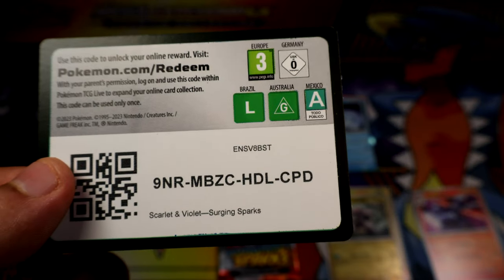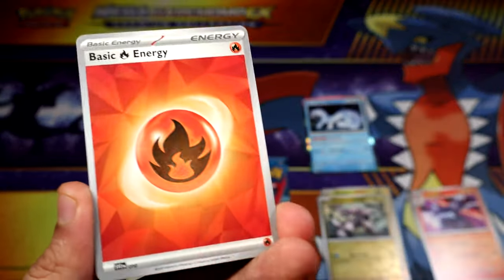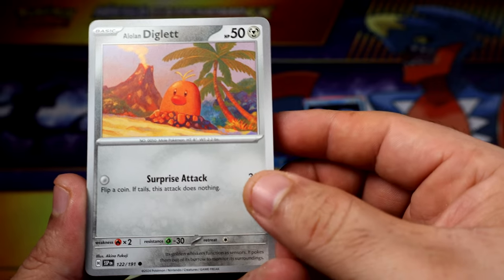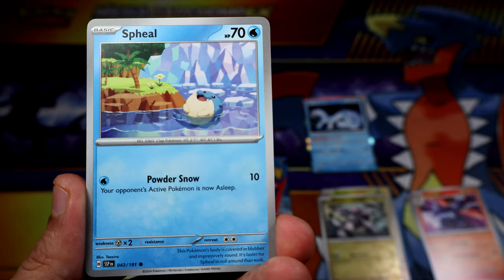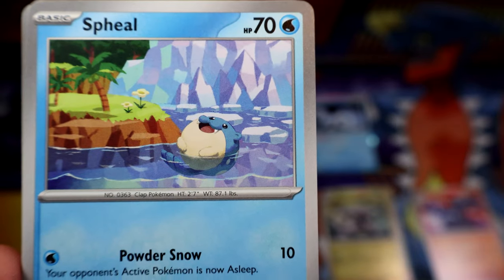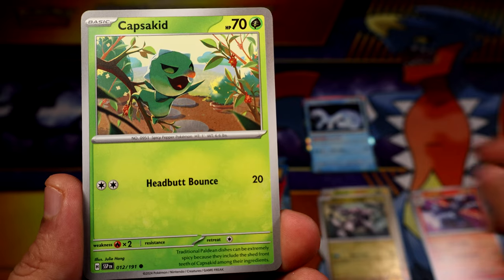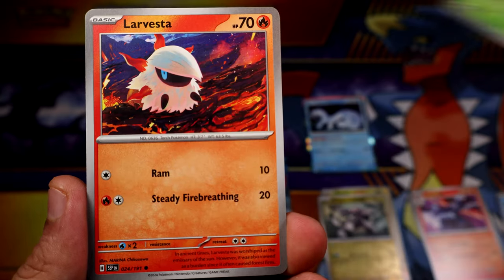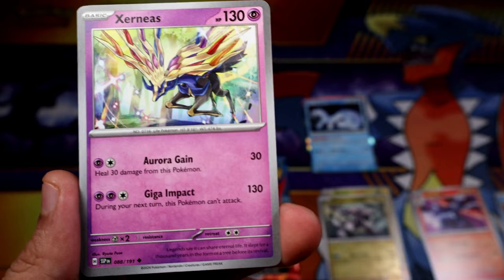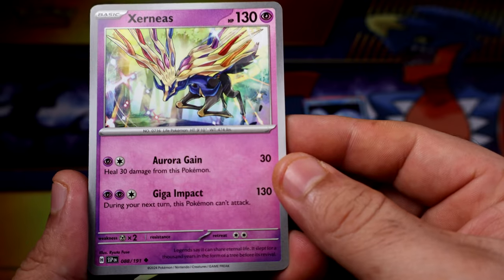Alright, here we go. We have a coat, fire energy, Diglett, Seal — that's actually a pretty cool Seal, she's enjoying her bath — Capsakid, Larvesta. Cernius will be our first uncommon. There is a lot of legendaries it seems like this set has.